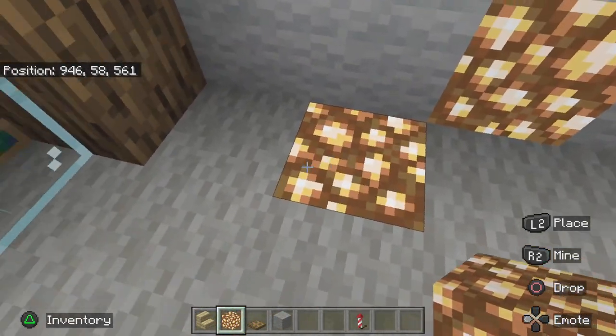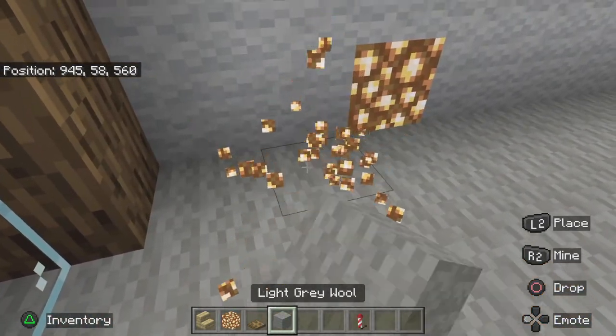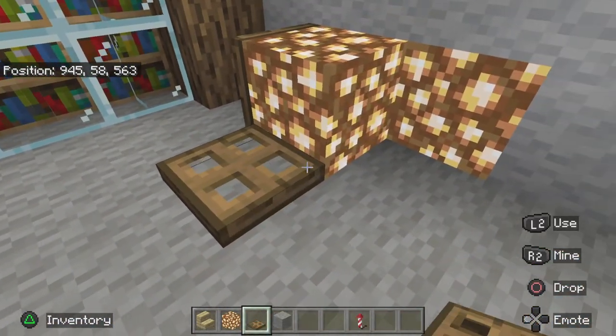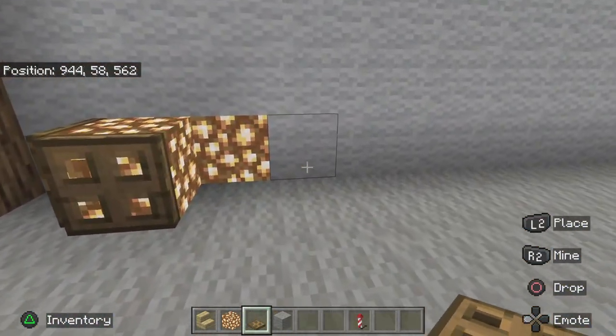On this floor here, one block away, you're going to place a glowstone on top — let me just get rid of this. You're going to place a glowstone on top, like so. Then you're going to surround that in oak trapdoors, aside from this area here — that's where the stairs are going to start.